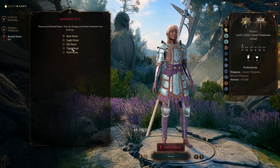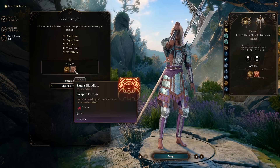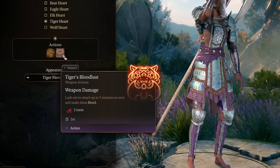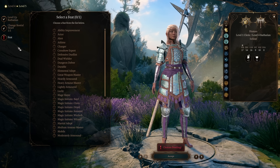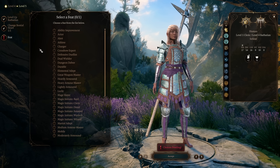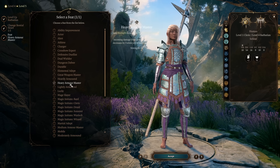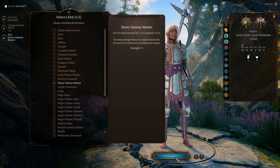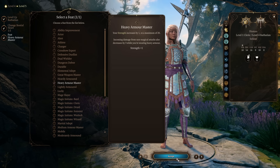For the bestial heart, we are going to choose the tiger heart, because it is going to give us an absolutely insane AoE attack when we are raging. This attack inflicts bleed on our enemies, as well as hitting up to 3 enemies at one time in a cone in front of us. At level 5, we will get our first feat, and for our first feat, we are going to choose heavy armor master. This will bring our strength up to 18, as well as decrease all damage that we take from non-magical attacks by 3, as long as we are wearing heavy armor.